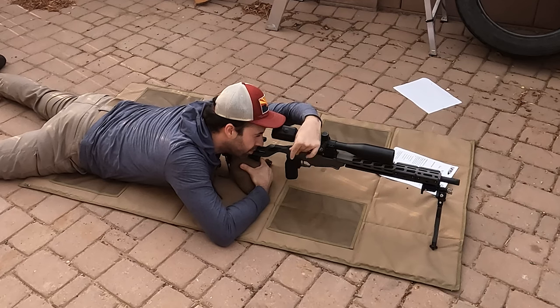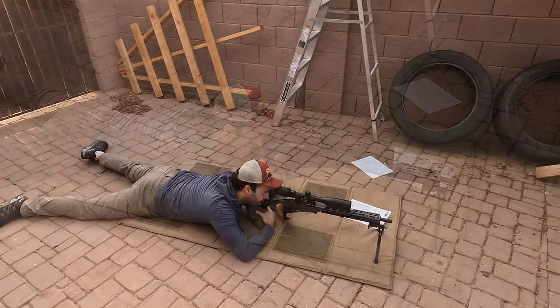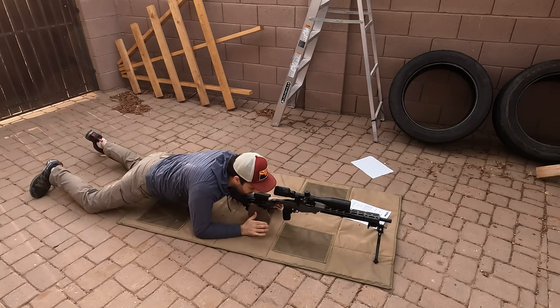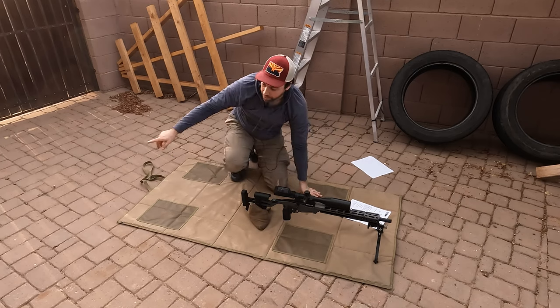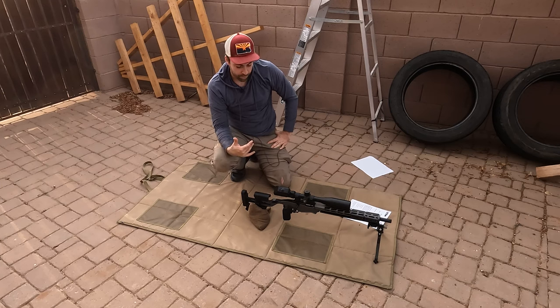We're going to come over the top, cycle the action, find the next target. Notice how once my eye finds that eye box — that window — I am trying very hard not to break my cheek weld. I'm not lifting my head to look up at the target. Once you find that eye box, you're there. After the support-side string, that's when I would go back, grab my mag, do the mag change, and then start the last string of fire on the strong side where everyone's much more comfortable.